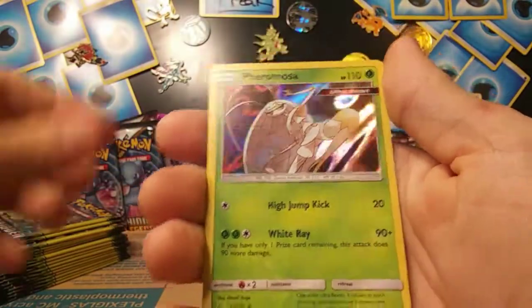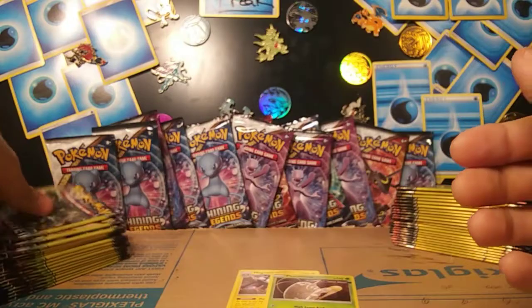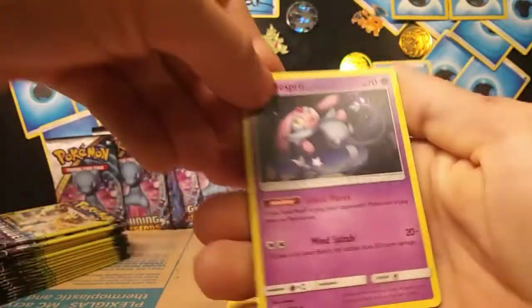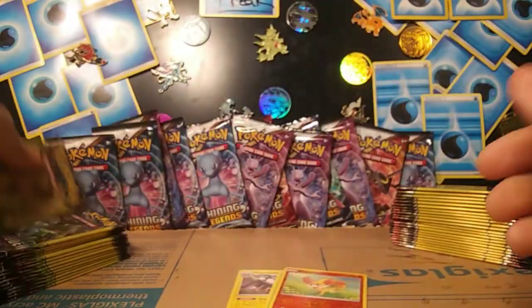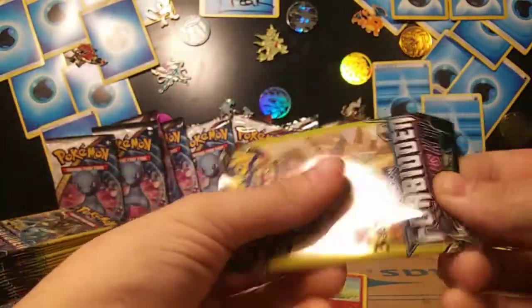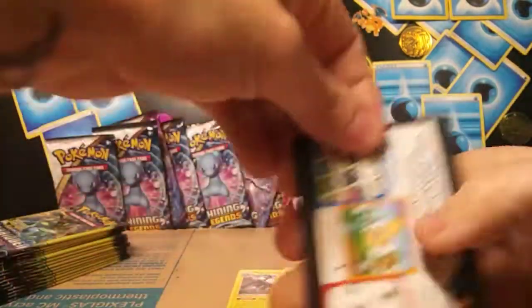Doublade, Skrelp, and a Pheromosa holo. I will take it. Hopefully we can get something better than just a holo. Mesprit, Cubone, and a Fennekin reverse. In Dollar Tree, that is definitely a hit, because each one doesn't have a reverse.